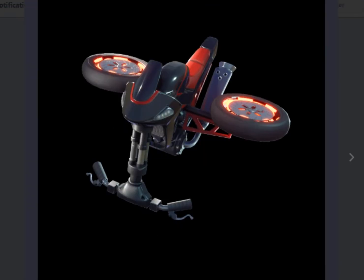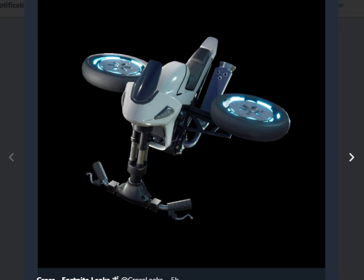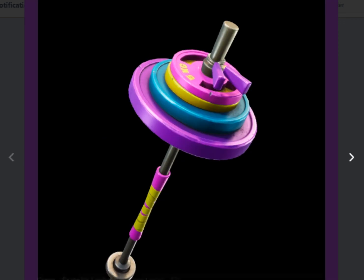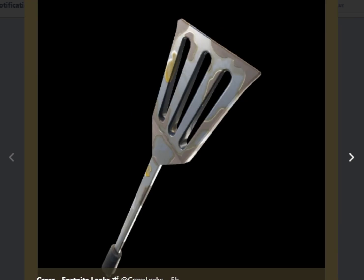Now we'll move on to a little bit less interesting stuff. This glider I'm guessing goes to the BMX rider's suit - actually looking at it more it might be motorcycle racing. Here's probably the female one. The Durr Burger glider looks pretty epic. And that one probably goes to the 80s disco theme. Here are all the pickaxes - this one probably goes to the 80s one because you can see it's a weight, and this one goes to the Durr Burger skin - that's pretty epic.